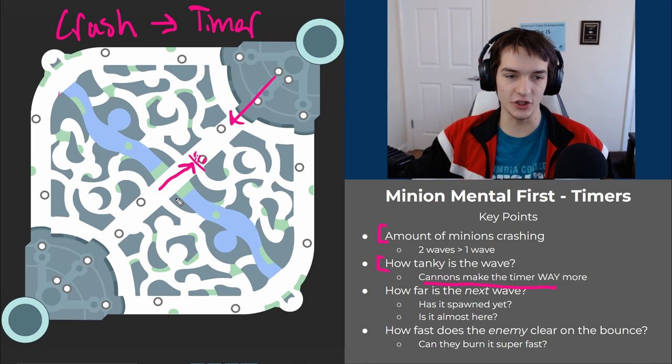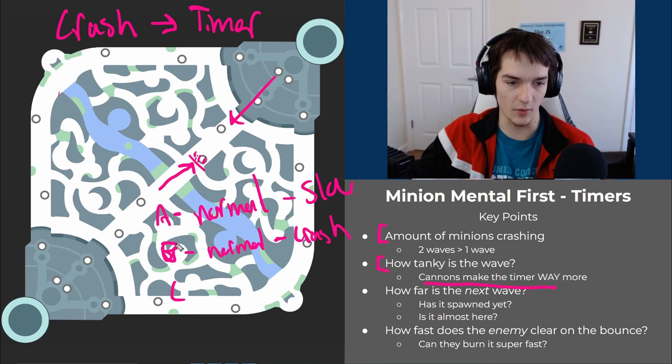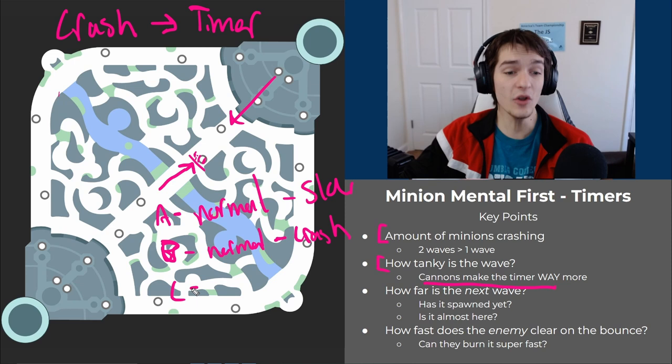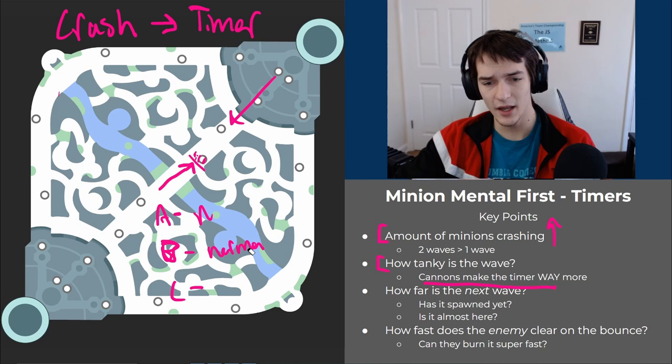Example: if wave A is a normal non-cannon and you slow push, wave B is also a normal one and you crash both — the next one is a cannon. How big is that timer? It's going to be huge. You crashed two waves so the amount of minions is big, the wave is tanky, and on the bounced wave the opponent won't be able to crash it for a long time. This timer is really, really big.